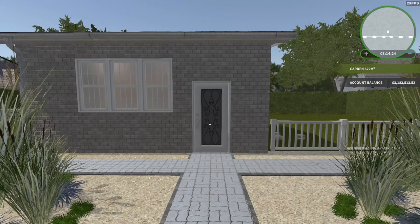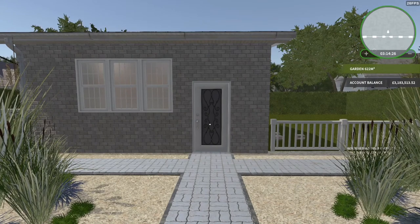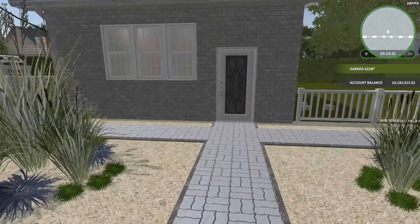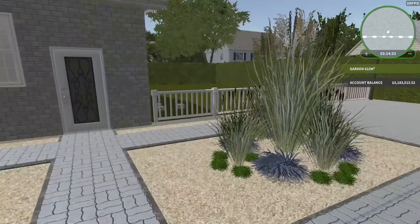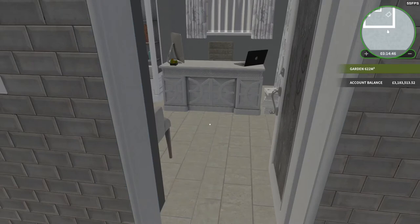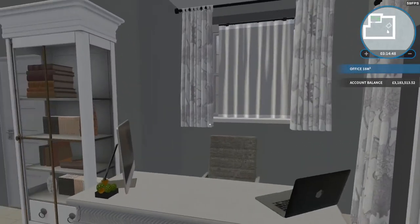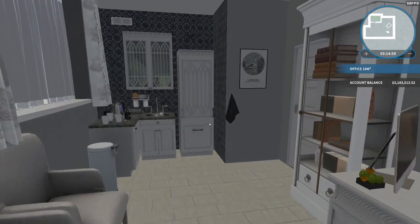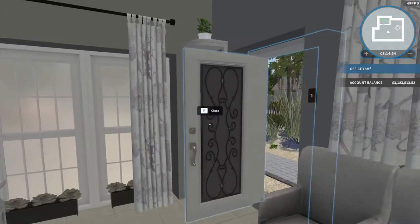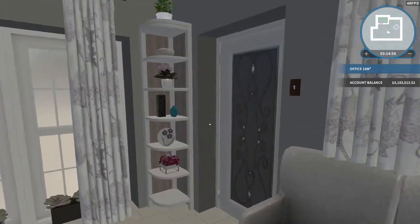Hello there, flippers! How's it going? My name is Vicara and welcome to my humble office, which is still a work in progress. I haven't really finished the garden, haven't put too much effort into it. I'll just let you inside and have a look around — it's very gray, as you can see, but with a few little pops of color here and there to make it a little bit more homely.